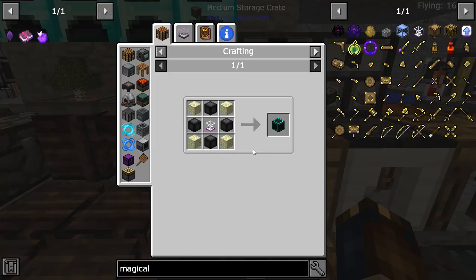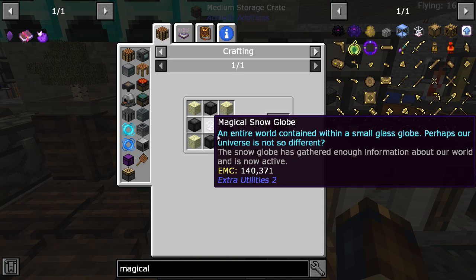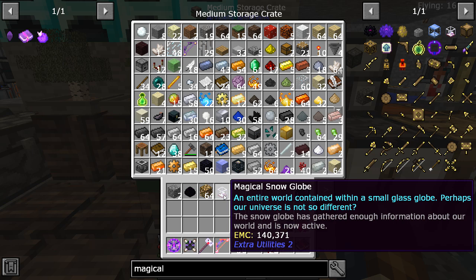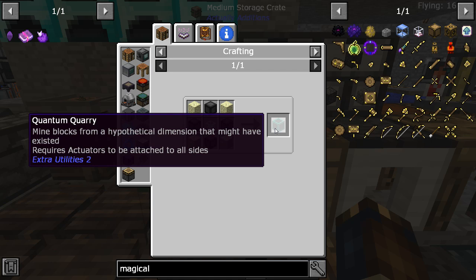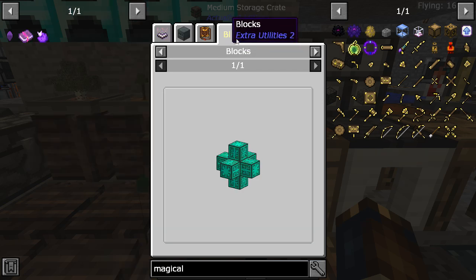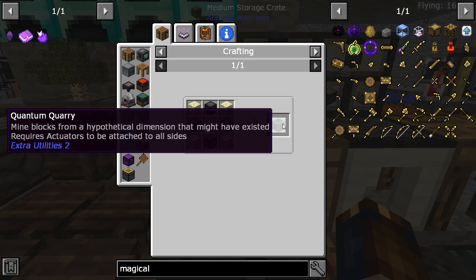If you guys remember, we have this magical snow globe, and I did unlock it — it is right here, it is now active. I'll show you guys how we did that, but the reason why we did that is for this right here. This is a quantum quarry. What this does is it will automatically mine blocks from a hypothetical dimension that might have existed — maybe it did, maybe it didn't. It doesn't really matter; what matters is that you will get ores. This is a pretty simple build — you just need to cover it with some other blocks from the same mod pack. I believe this is actually Utilities 2.